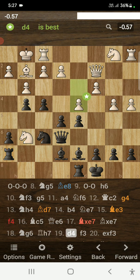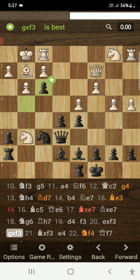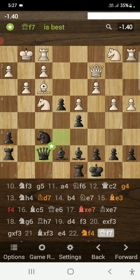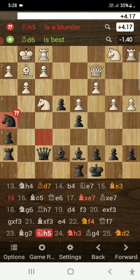I moved my rook to h7. Opponent plays d4, and I played f3 — an inaccuracy that equalizes the game. After e takes f3 and g takes f3, opponent plays bishop takes on f3. I closed the center with e4. Opponent plays knight to f4, gaining a tempo on my queen — a mistake. I played queen to f7, opponent plays bishop to g2, and I blundered by playing knight to h5.